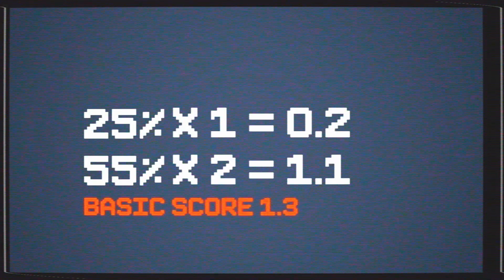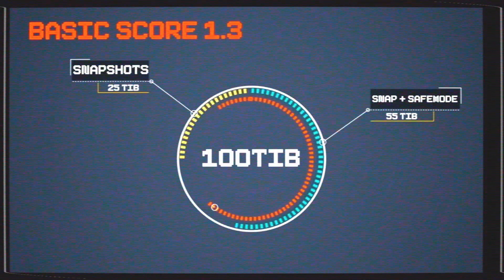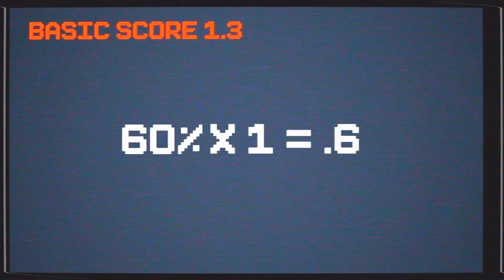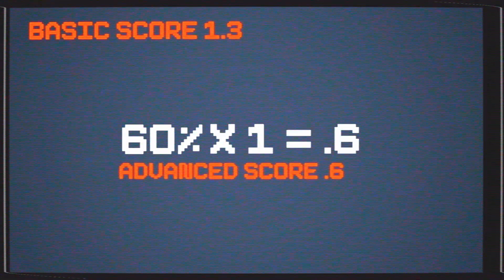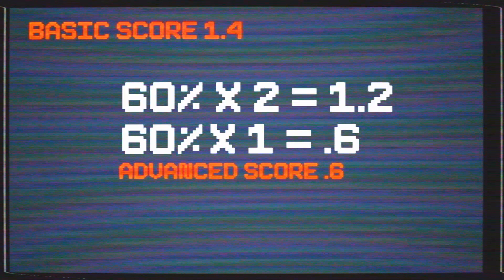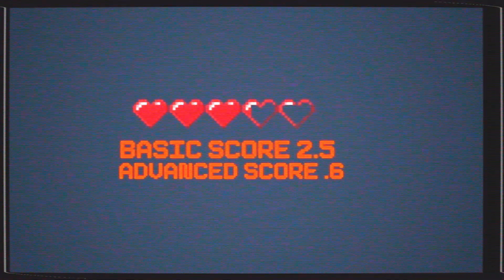In this case, we have a basic score of 1.3. Now let's say 60 TB of that data is also being replicated to another array by active DR. That would give us an advanced score of 0.6, plus because it's replication, you also get a buff to your basic score for an additional 1.2 points, bringing our total score to 3.1.